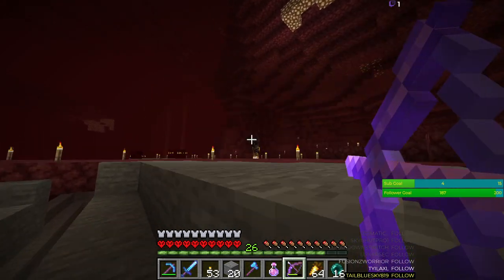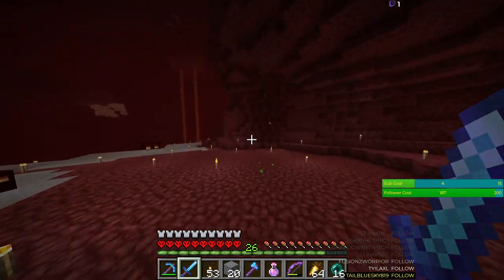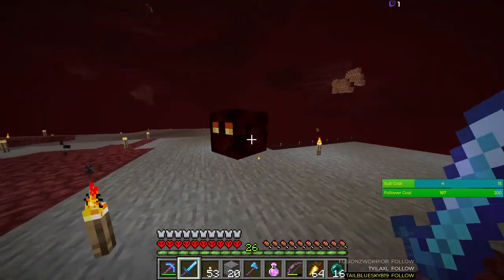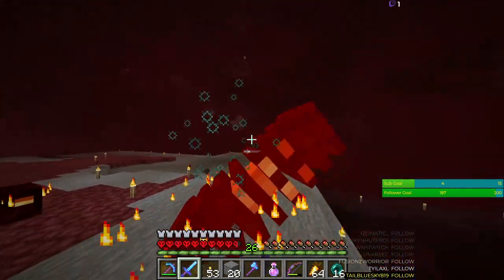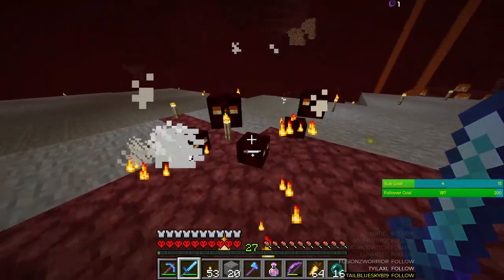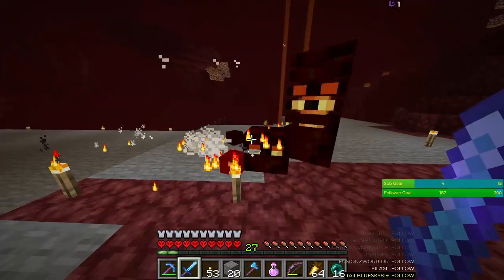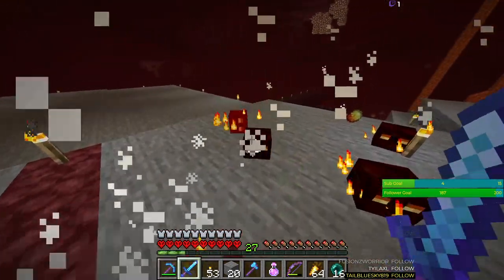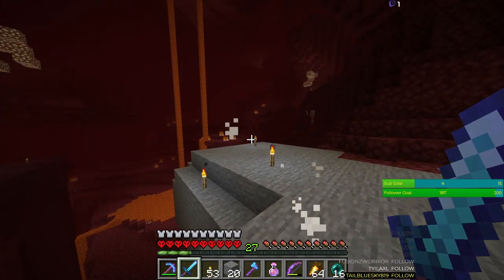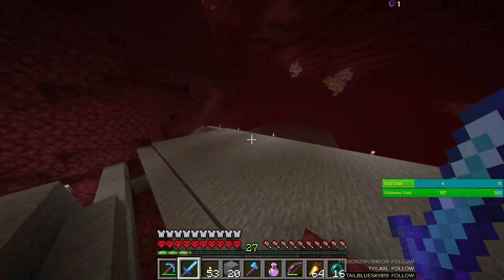There's stuff here, so as soon as I kill this and the slimes, more stuff will spawn — whenever there's a mob cap, right? Whenever I kill mobs others will take their place, and if it's not gonna be a blaze, zombified piglin, or magma cube, it's gonna be wither skeletons, and they'll be inside my rooms.